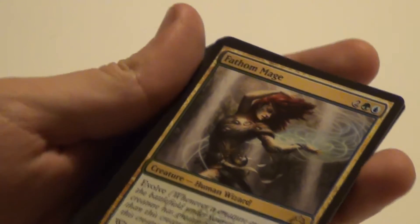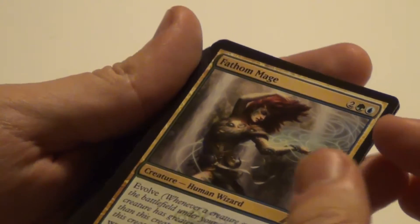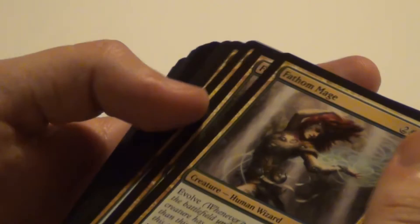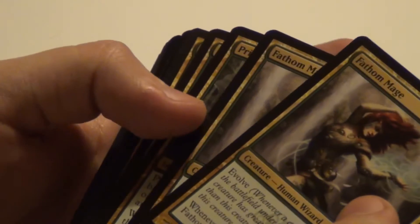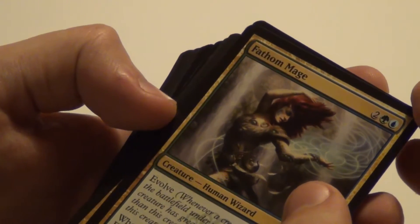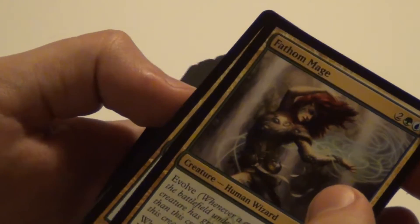Then Fathom Mage — it's got Evolve, and whenever a +1/+1 counter is placed on it, you may draw a card. That's pretty powerful since it starts as a 1/1 — you'll get to draw plenty of cards. Remember that card that gives all creatures that entered the battlefield two extra counters?